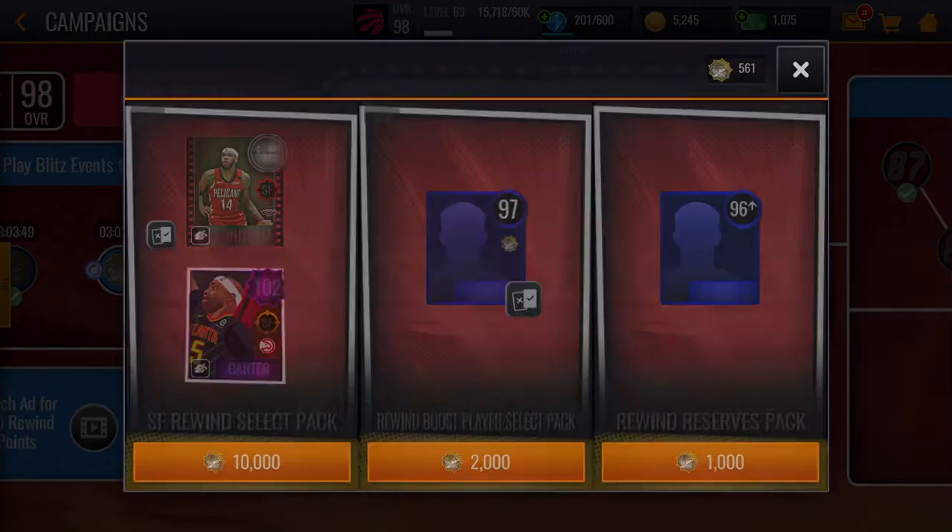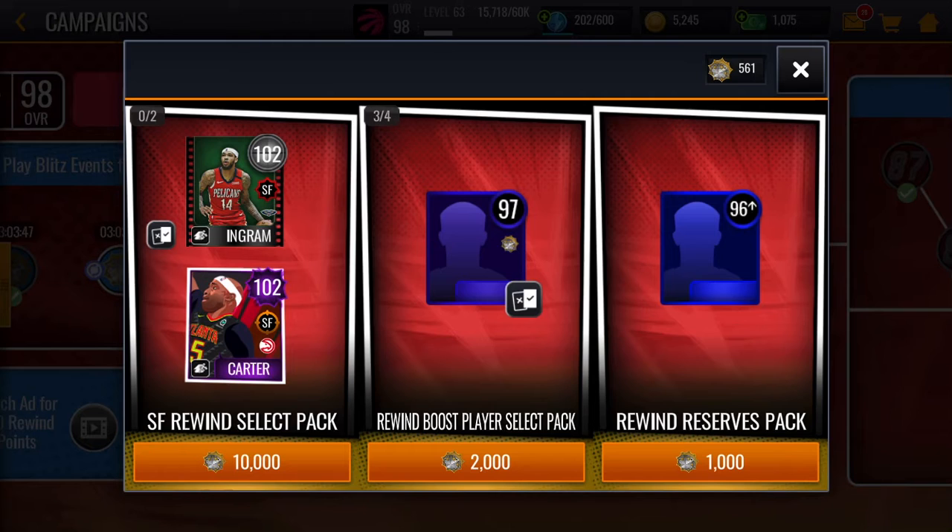Next, buy this four out of four times until you get your booster players. Buy all of them unless — for example, there's the Steph Curry, and I already have two 99s: 99 Kemba as my backup and 99 Trey as my starting. So I wouldn't get that Steph Curry because I don't need him and he'll lower my overall. Keep buying a ton of these Rewind Reserve packs — I'm so used to saying Live Reserve packs because of that Live All-Stars campaign.